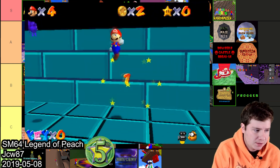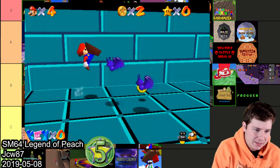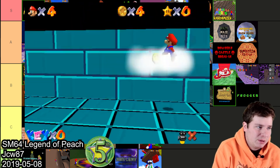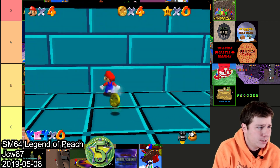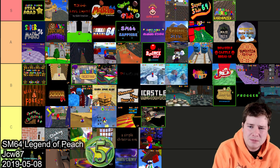Next hack is Super Mario 64 Legend of Peach made by JCW87. This one is like Zelda 1 dungeons remade in the Mario 64 engine. For what it is it's pretty good. I'm really questioning B or C but I'll throw this one in B.